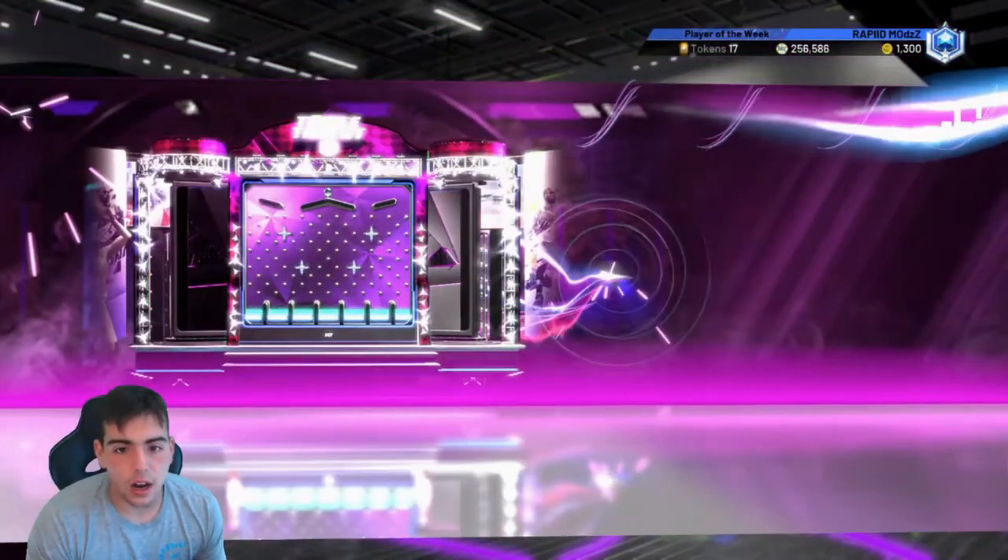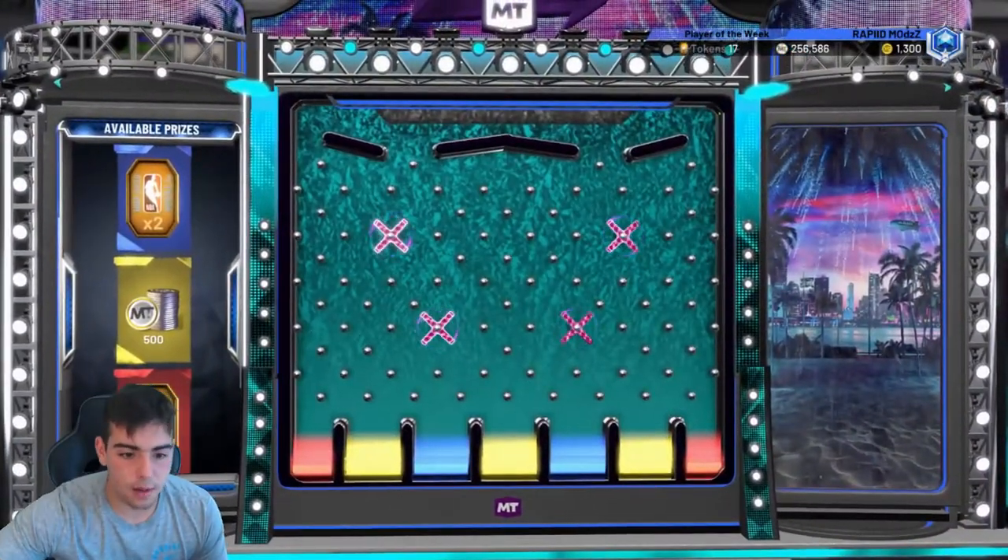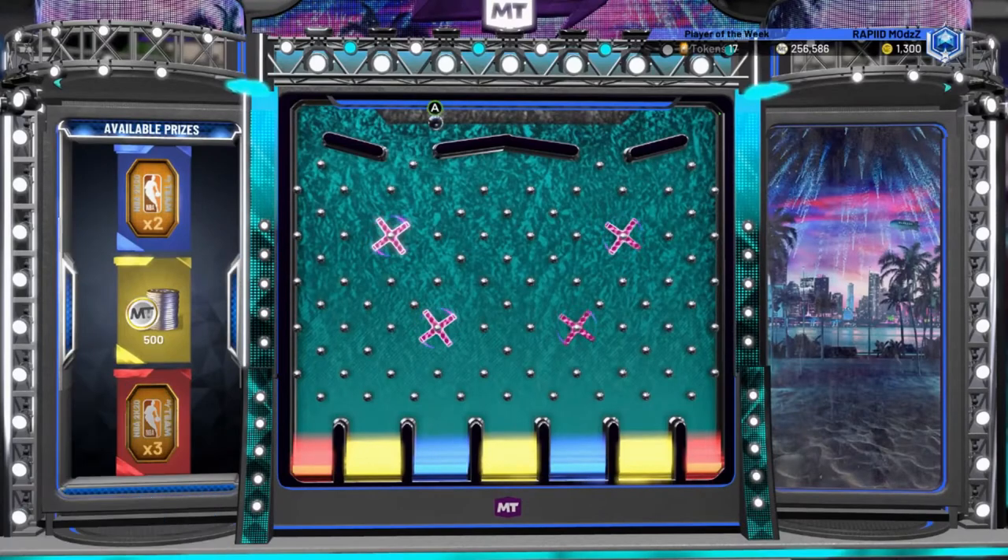And now we get a locker code. Let's go! So drop the ball — these are our rewards. We got tokens. I'll move the face cam real quick. We got three tokens, two tokens, and 500 MT.